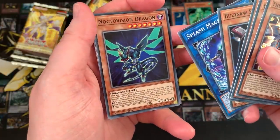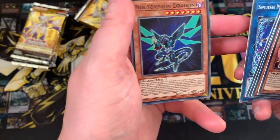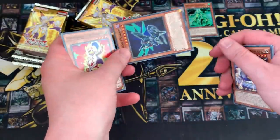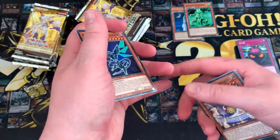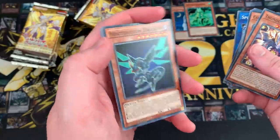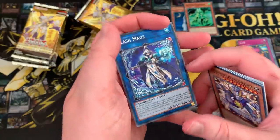Noctivision Dragon is actually a very, very good card in any dragon deck. When a Dark Dragon monster is Special Summoned, you can Special Summon this from hand, and when it's used as Link Material, you can draw a card. So it's good for card advantage and Link climbing. Even if Elfie does get banned, this card will still help the deck a lot — it won't be dead.